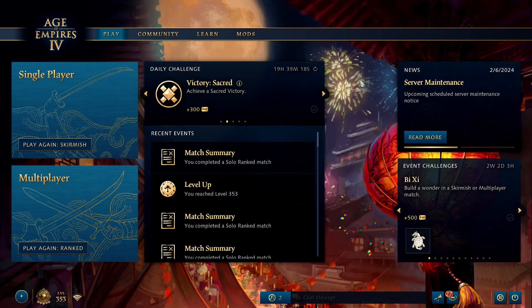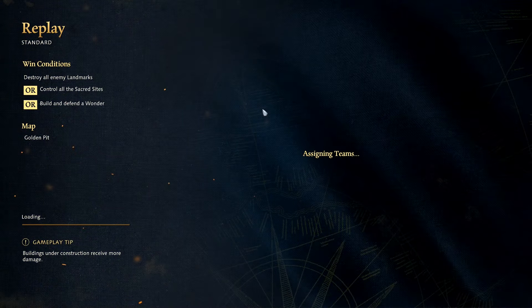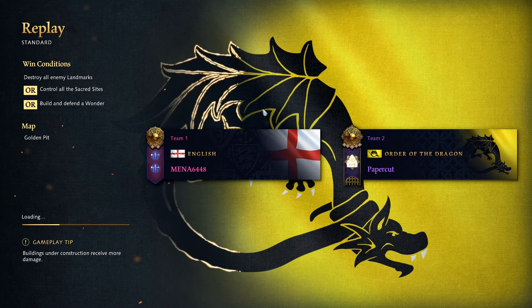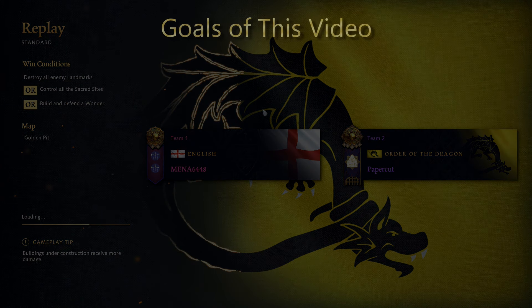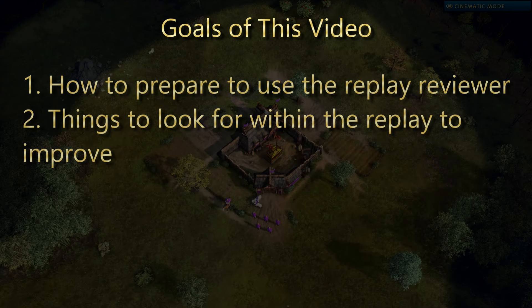When trying to improve at AoE 4, the replay reviewer is one of your best tools. After having it now, I wish every game had it, because I feel like I've improved so much faster in this game because of the replay reviewer. Yet many people don't even know what to look for in a replay, making it not as useful a tool as it should be. In this video I want to break down what I look for in watching a replay, and how to use that information to craft goals to increase the speed of your improvement.